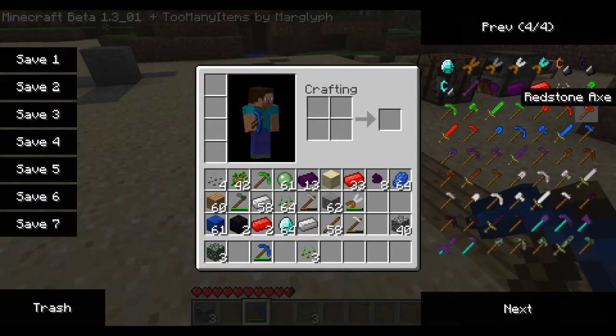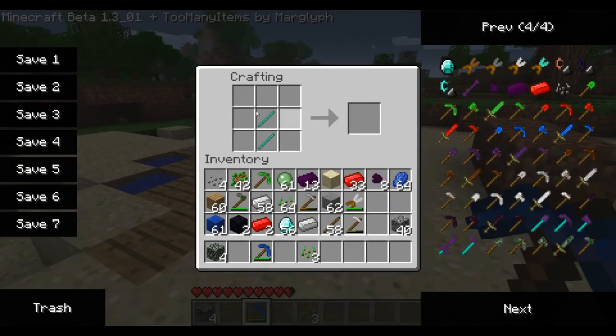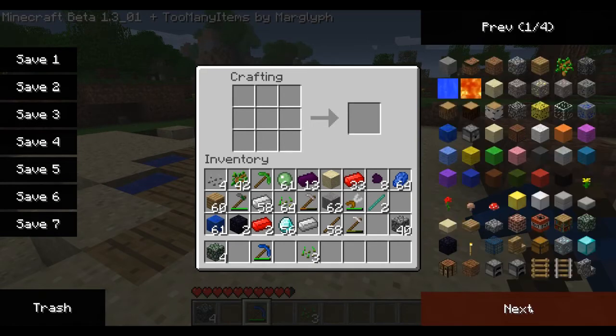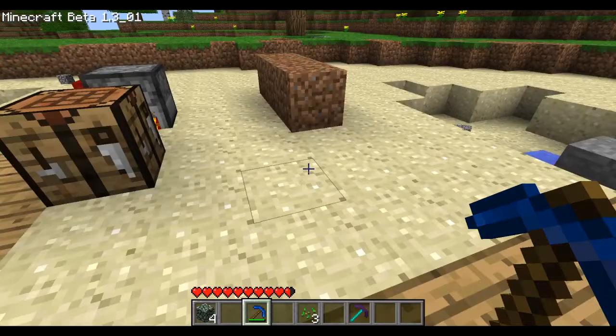Let me show you how to make the advanced pickaxes. First make refined diamonds — just two diamonds in a row — then make diamond sticks, which is basically four diamonds in one stick. Then you get an obsidian core by using an obsidian pickaxe against obsidian. You place it to get an obsidian bone, and from there you craft the pickaxe. It's a very complex process but it has an insane number of uses.